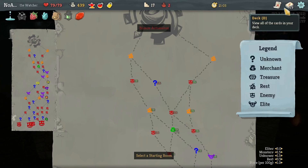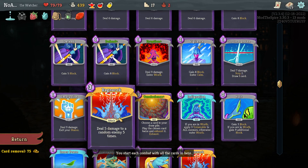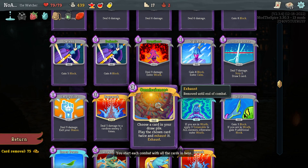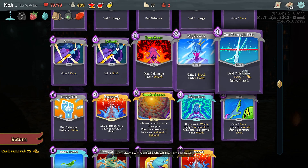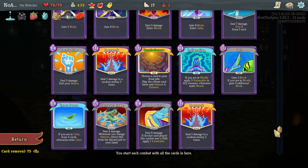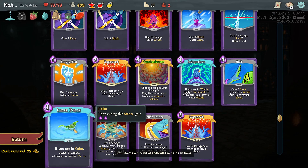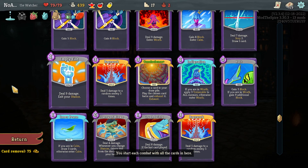On to Act 2. Quick recap of Act 1: we found a Ragnarok very early and just took it. Next we had the opportunity to get Omniscience - it made a lot of sense to pair the two. And then the final boss had another Ragnarok for us. So that's the central output. We do have two ways of entering Wrath as well as two ways of applying Vulnerable, two ways of entering Calm, and one way to drop a stance altogether.